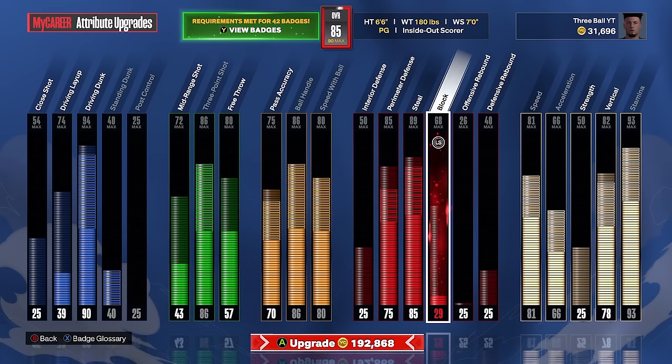Now let's go over how to actually upgrade this build. For people who don't have rebirth, here's how I'd upgrade to an 85 overall: driving dunk to 90, standing dunk at 40, three-pointer to 86, pass accuracy to 70, ball handling to 86, speed with ball to 80, perimeter defense to 75, steal to 85, and then max out the physicals accordingly. For people without rebirth, you don't have much to work with right off the bat, but you can upgrade as you go, play with this build, and unlock more caps.